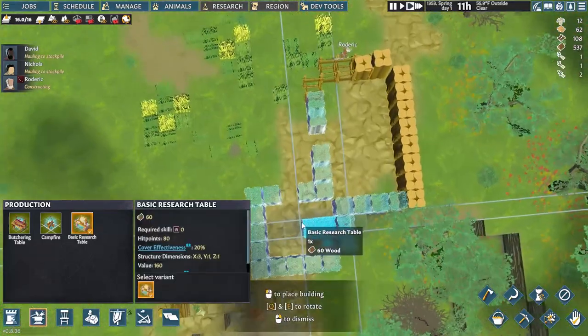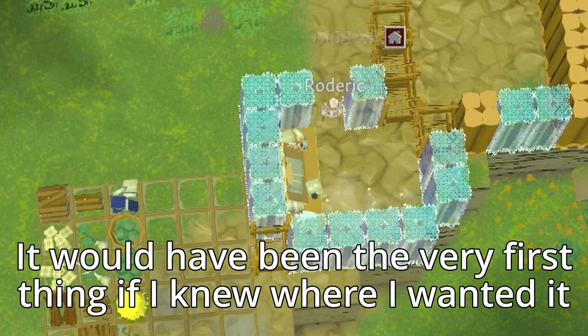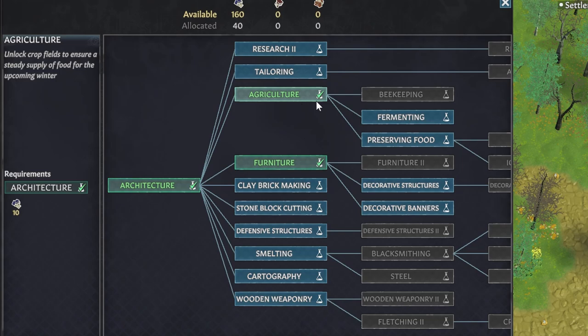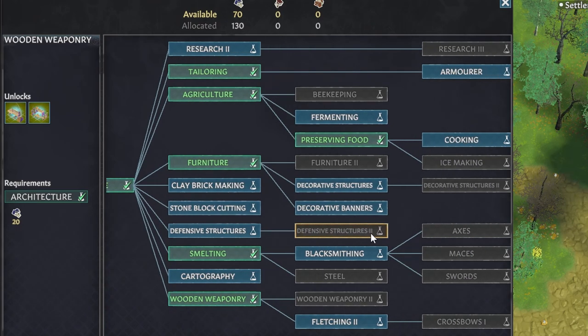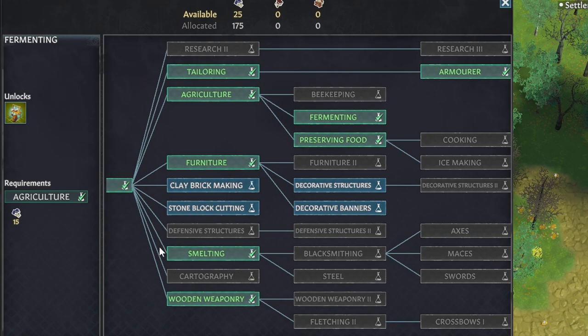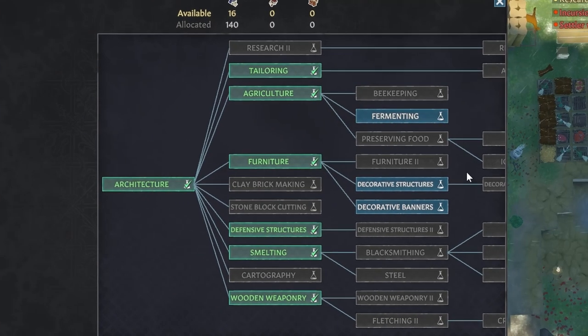And speaking of putting your researcher to work, make sure you put in an early table for them to work at. It's especially important early on on these harder difficulties. You can get about 200 blue books before the first season is done even with a middling intellectual skill. That's enough for the full suite of early game economy technologies like agriculture, furniture, preserving food, fermenting, and smelting, plus combat technologies like defensive structures, wooden weapons, tailoring, and an armoring table.